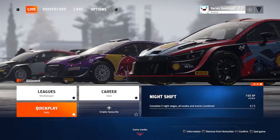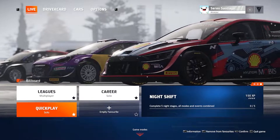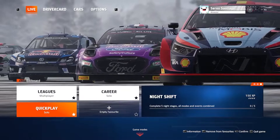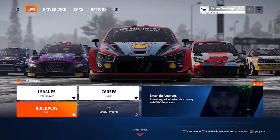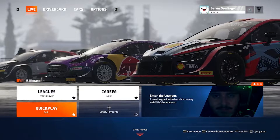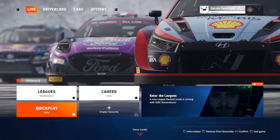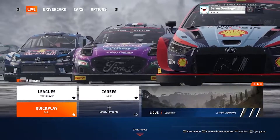I'm going to read you the dare in its entirety and then we'll get into it. So: welcome to WRC Generations — complete an epic stage on any of the following rallies: Rally Monte Carlo, Rally Sweden, or Tour de Corse. We're going to be doing Rally de Monte Carlo for this one.